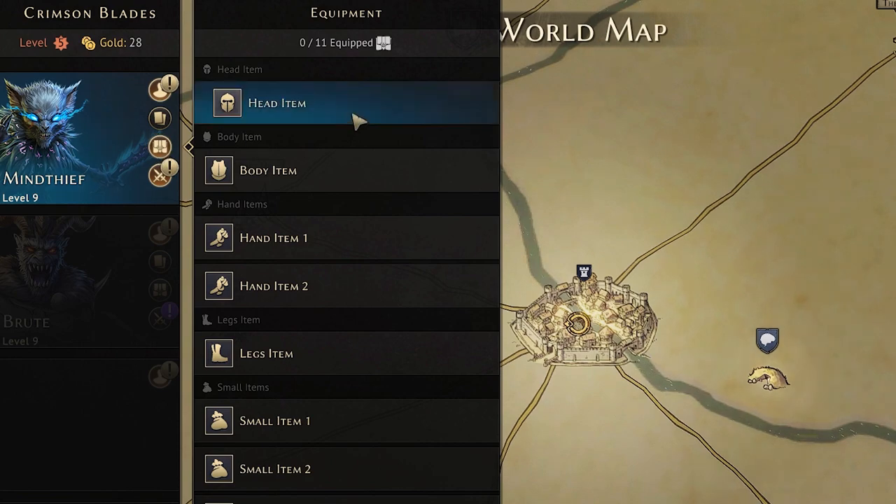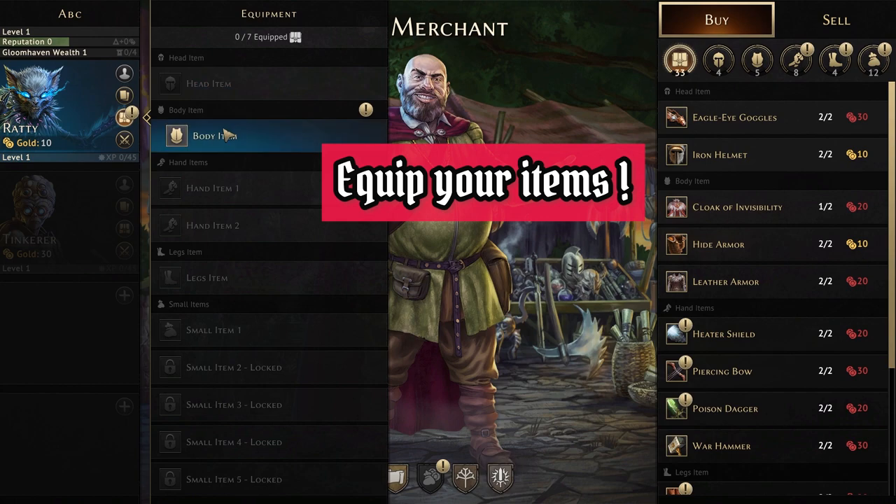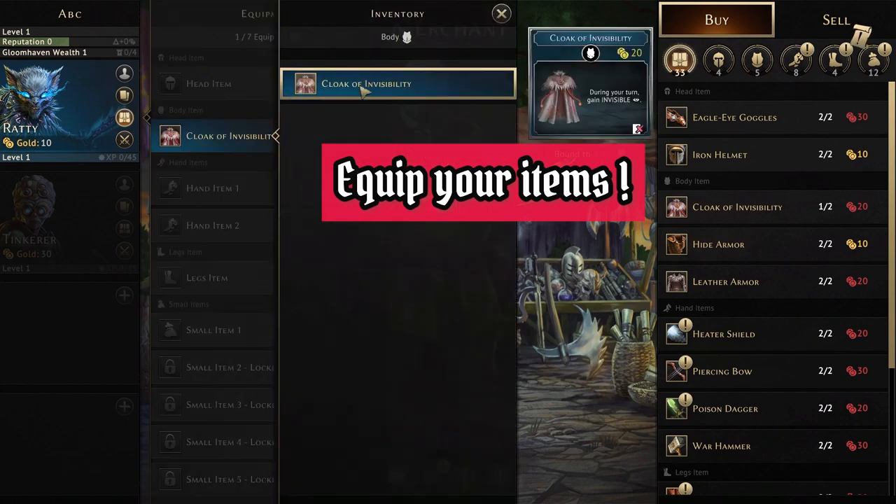The equipment menu is next. The only thing to remember here is to make sure you actually equip the items you buy before heading out on the dungeon, because it's not automatically done.